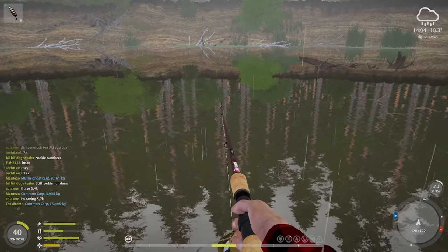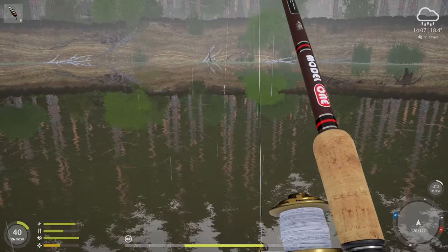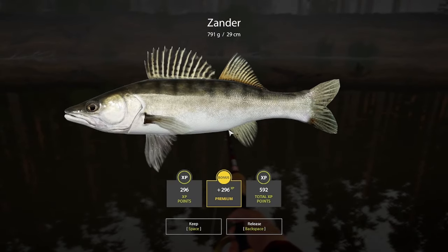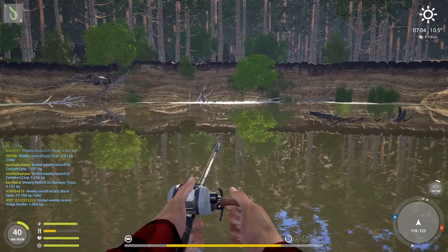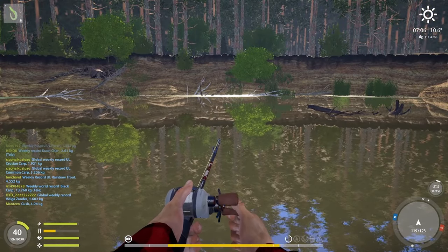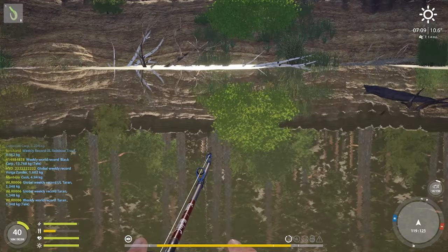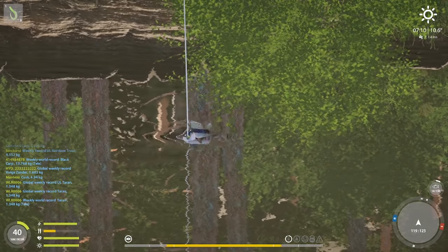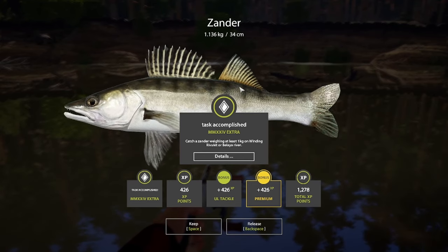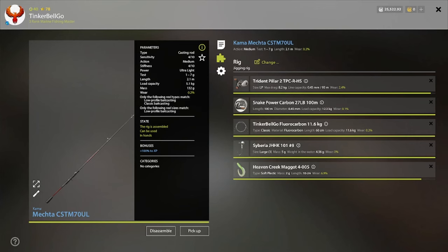The Zander was definitely the hardest fish to get from this stage. I tried different lures, mostly at the camp, but couldn't get it for around two nights. Here is one Zander just under one kilo. I even bought a new rod to make my jigging easier. Finally after switching several maggots, I got the one I needed. It gave me a little fight — I was just hoping it would be a Zander. It's a Zander! I've never been happier to catch a one-kilo Zander. Same spot where I got the Volgasander, using this maggot.